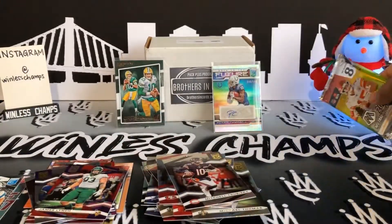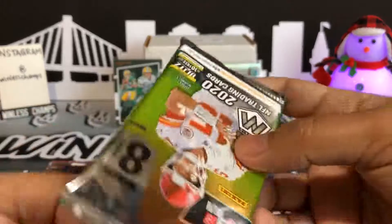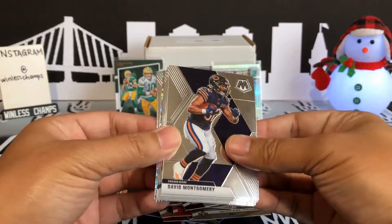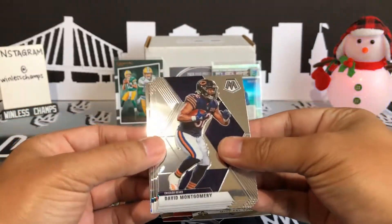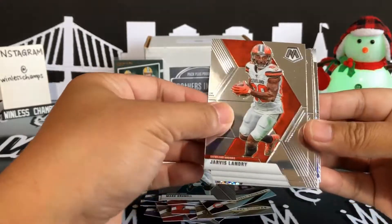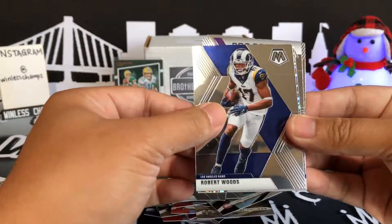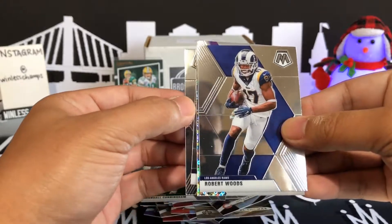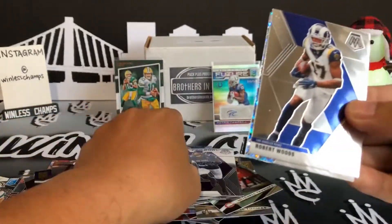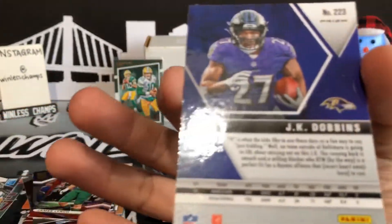All right, we got some last pack mojo - heat it up. Let's get something big. No Huddle. I'm going to slow roll this one. We got David Montgomery. Mark Brunell, Jarvis Landry, Randall Cunningham. Let's get some Christmas luck. Robert Woods - we'll slow roll it from the back. We got Kenneth Murray rookie. We got Pro Bowl Harrison Smith. And the last card is JK Dobbins - all right, pretty cool prism. Not bad.